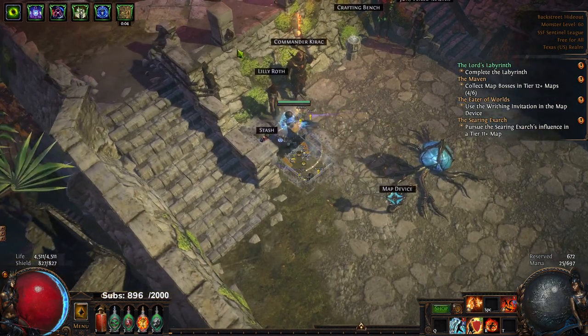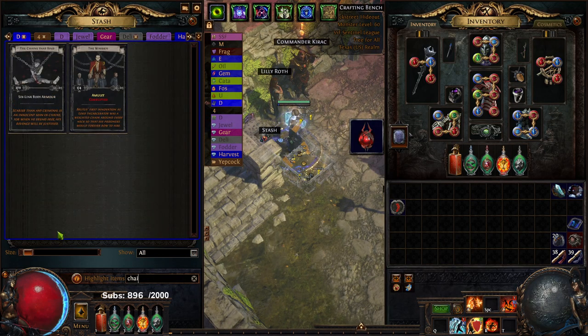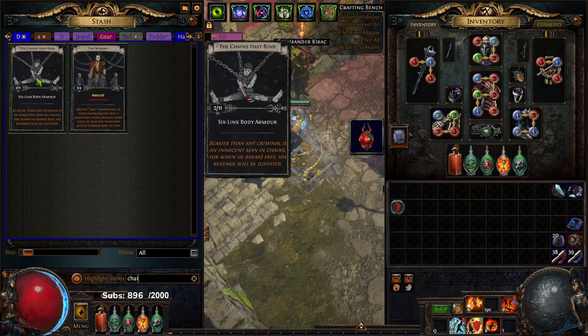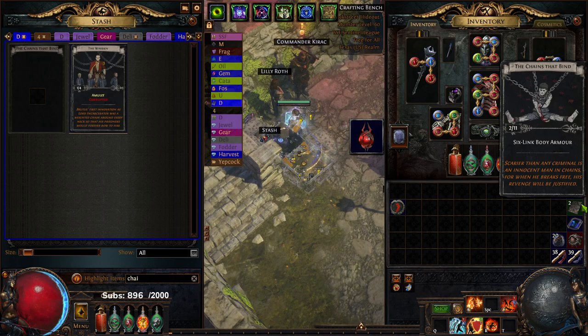Cage specifically drops the Chains That Bind divination card — let me show you right over here. I ran one map and found two, and it wasn't even that juiced. Really excited for Chains That Bind. The only downside is if I get like pure energy shield or pure evasion that's kind of bricked for me, but at least it's a Divine Orb.